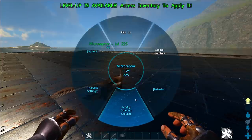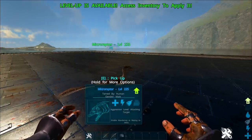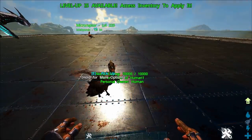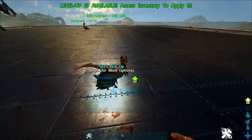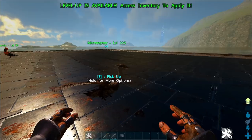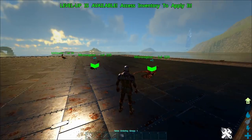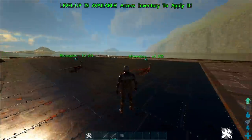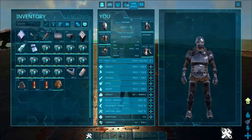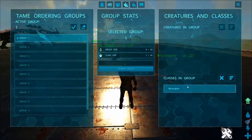Hold E, go to Modify Ordering Groups, then Add Class to Group. Classes are essentially associated to the type of tame you set it to. So if I set a class to tame group 1, every single tame of that type is going to be set to tame group 1. Every single Microraptor I ever tame from now on — on this character — is going to be set to tame group 1. It is character-specific and permanent. You can change or remove it, but it stays like that — you don't have to set it ever again. Even if you switch to a new server, it's still going to be on tame class 1. You can see both Microraptors are now set to tame group 1.